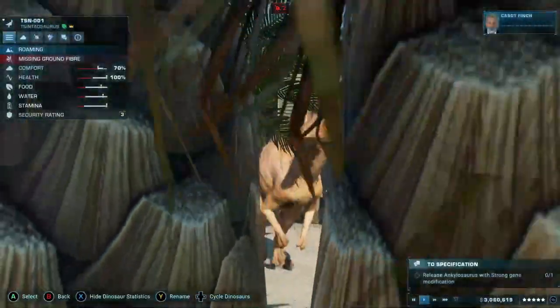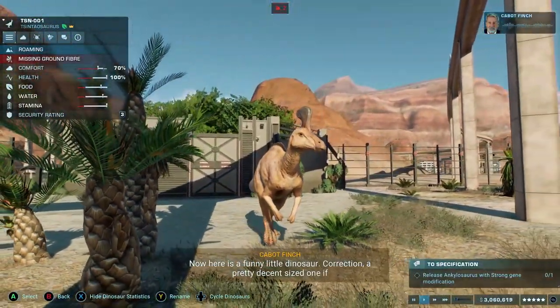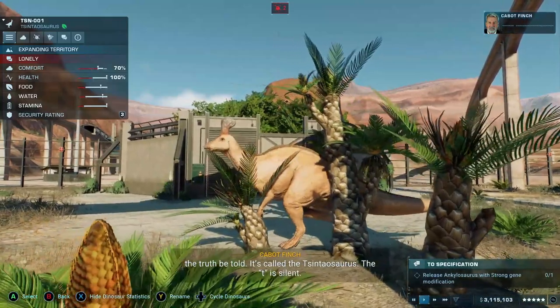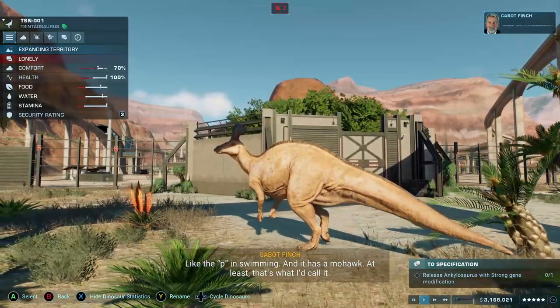Now here's a funny little dinosaur — correction, a pretty decent-sized one if the truth be told. It's called a Synthosaurus. The T is silent, like the P in swimming. And it has a mohawk, at least that's what I'd call it.